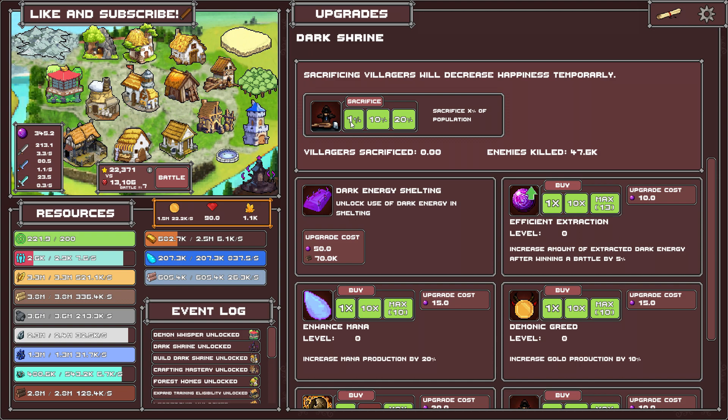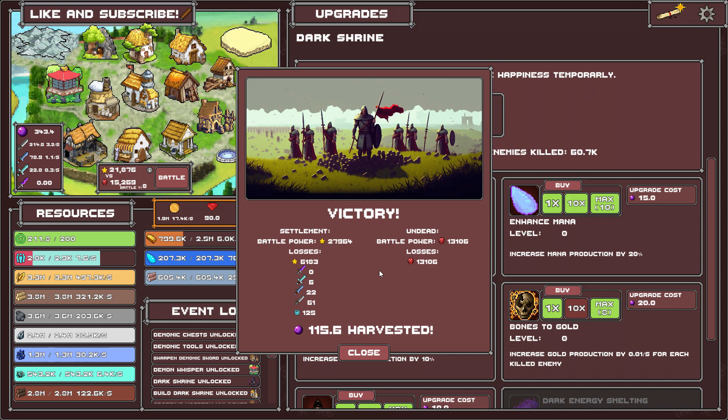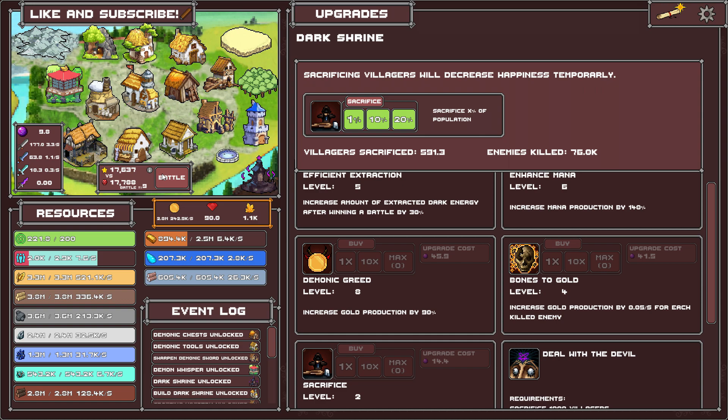Dark shrine — sacrificing villagers will decrease happiness temporarily. 10 percent of people — let's sacrifice some. I don't know what it does though. Dark energy smelting: unlock use of dark energy in smelting. Increase amount of extracted dark energy after winning a battle — so I get more every time I win. Demonic greed. I just want to speed through this game — it's very simple once you find stuff.